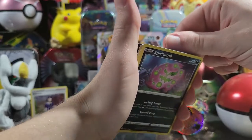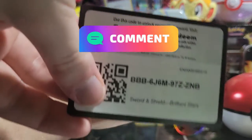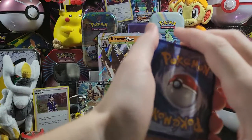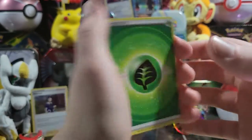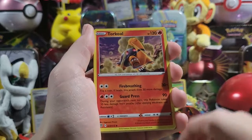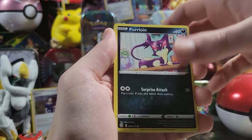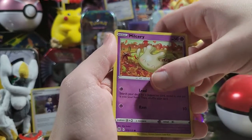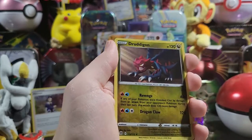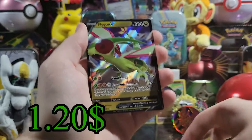Wait — it was backwards. I'm not gonna tell you if it was white or black. I'm gonna say Grass. Two for two — we're good! We got Torkoal, Double Turbo Energy, Spiritomb, Perrserker, Milcery, Shinx, and something good — there's a reverse holo again. And — Flygon V! Okay, this box is not bad at all.